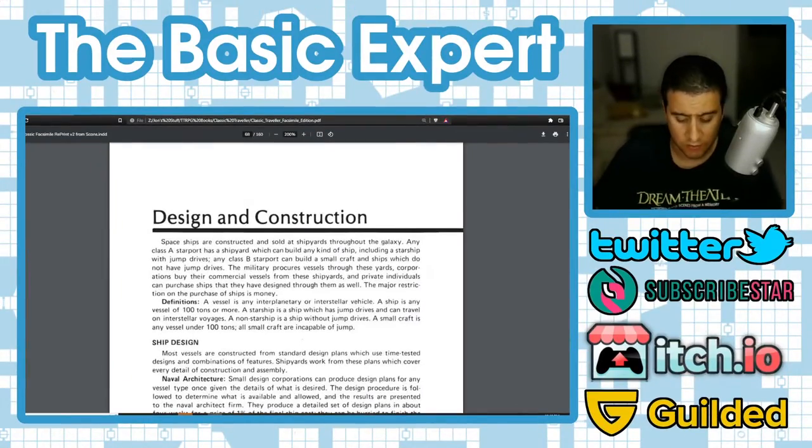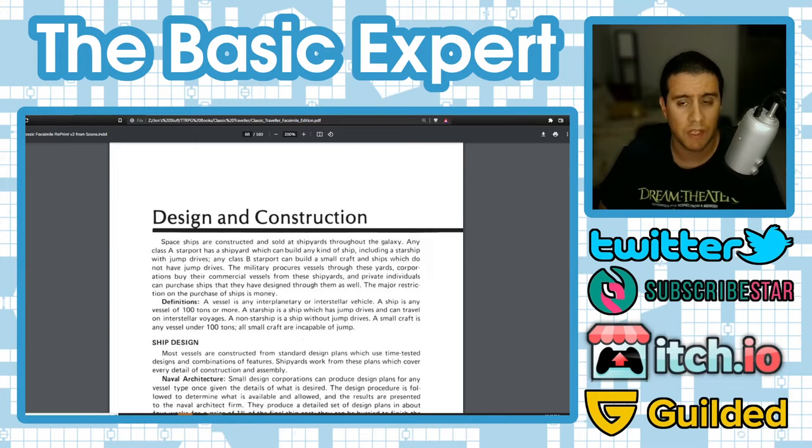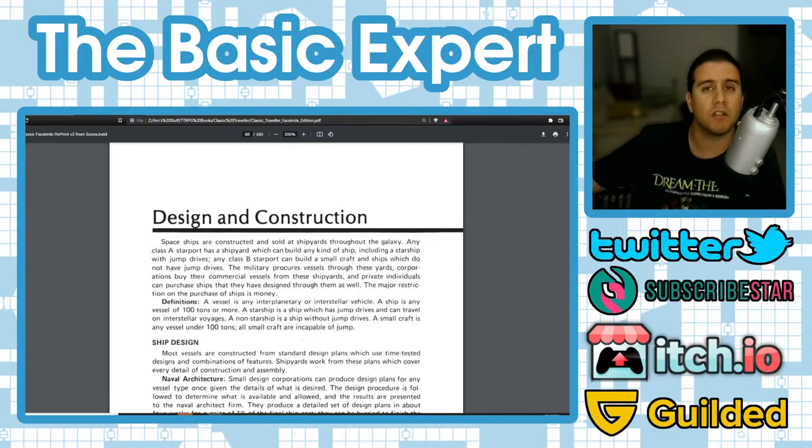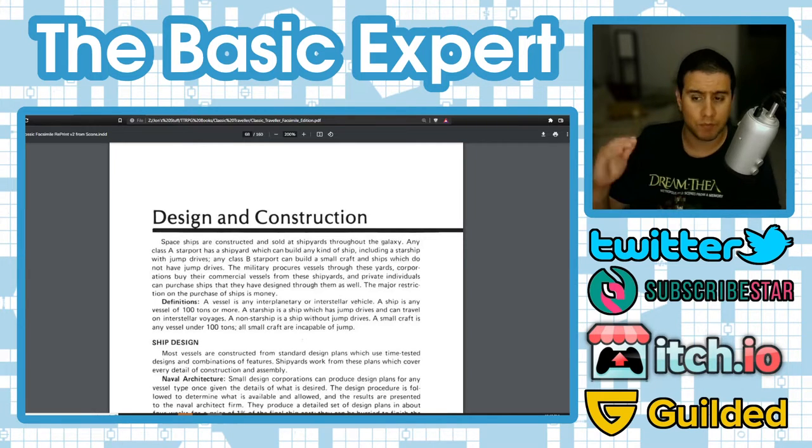Hello, I'm John, the Basic Expert. Welcome to my channel. If you're a first-time viewer, I'm going over Classic Traveler — it's an old game. I'm using the facsimile edition from 1981, compiled from a couple of different things with errata. Classic Traveler has been around since 1977. I have a whole playlist about it covering character creation, person-on-person combat, and we're now in starships — specifically design and construction.